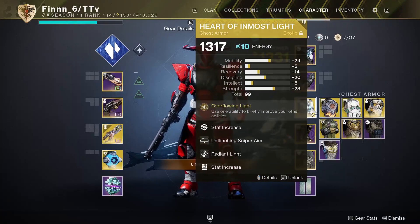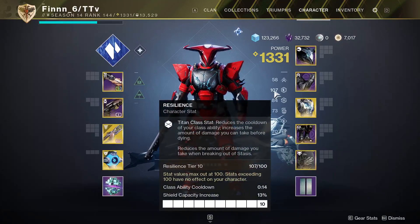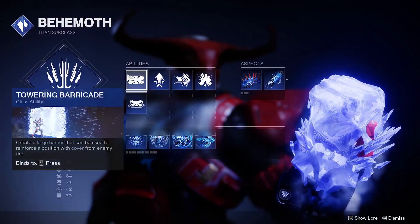The build we'll be using has Heart of Inmost Light as the Exotic, Double Bomber on your mark, and whatever other armor pieces you need to get to max resilience and fairly high discipline. Class-wise, we're on Behemoth, with the Glacier Grenade and Towering Barricade.